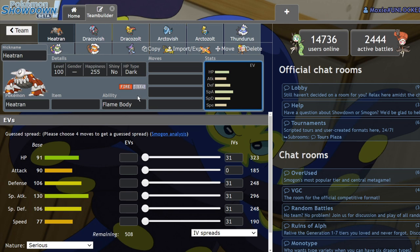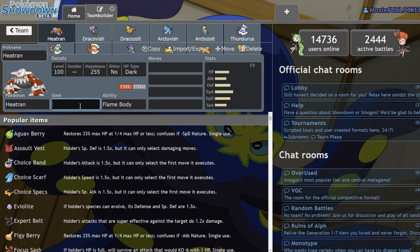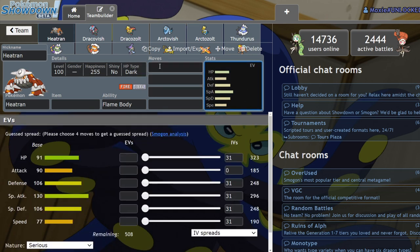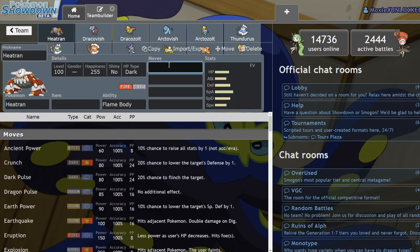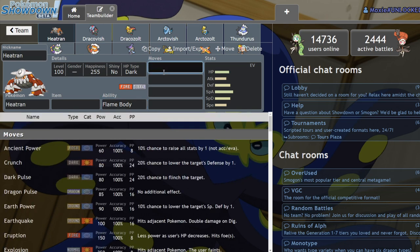I think you're more inclined to run Flame Body in this format because you can use Heatran as a way to check physical attackers. Let's say a Rillaboom wants to Fake Out your Pokémon — you can switch in Heatran and every time they make contact, physical attackers have a 30% chance to get burned, which is huge. A lot of people stick to the tried-and-true Flash Fire, but I think Flame Body is a pretty good ability for Heatran. It doesn't really change the way you run it — you might just be a little bit bulkier.